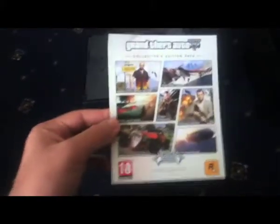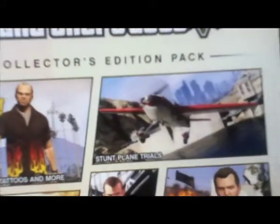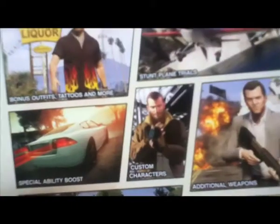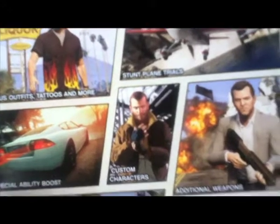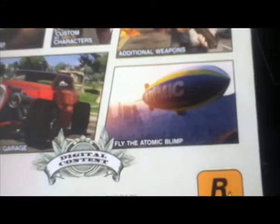This is the digital code. As you can see it says Collector's Edition — it's got bonus outfits, tattoos, stunt plane trials, special ability boost, character customization, additional weapons, unique vehicles and garage, and also the atomic blimp.